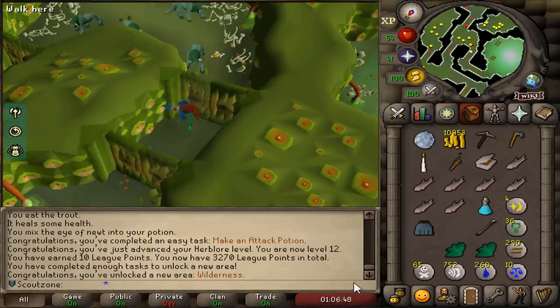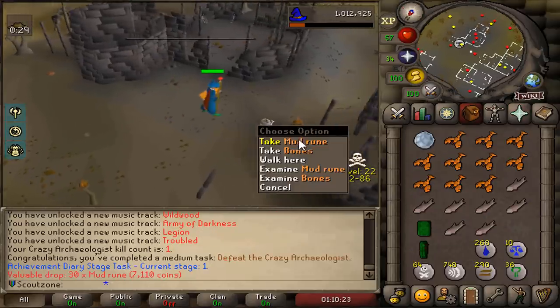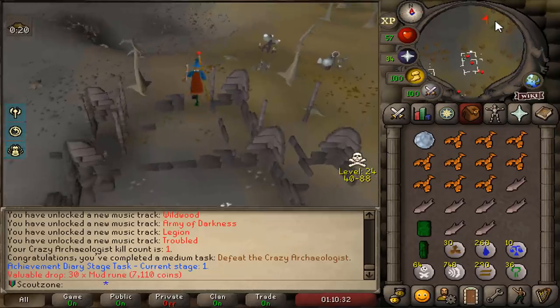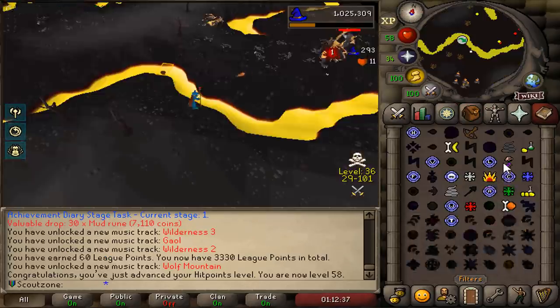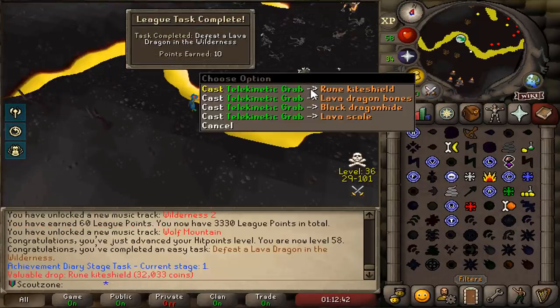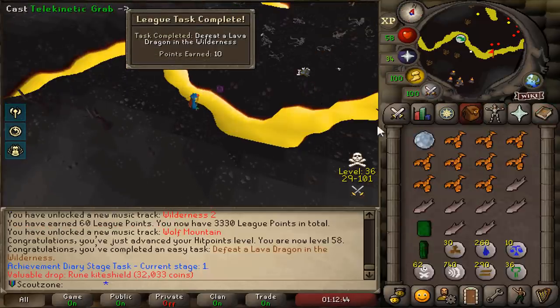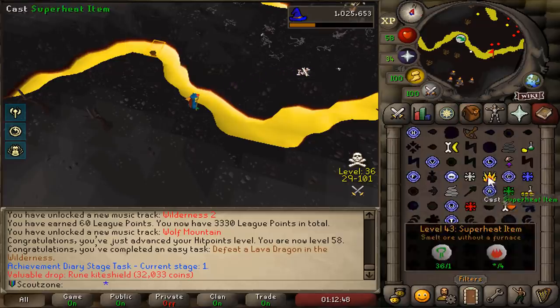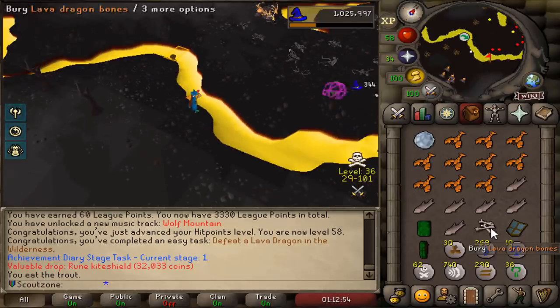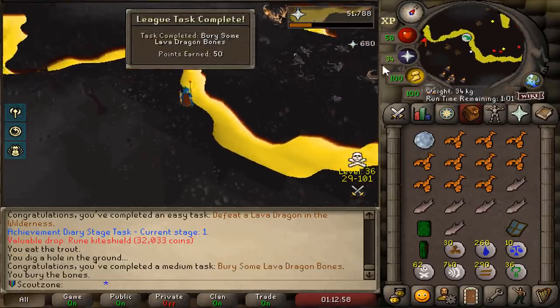It's time to do some bosses - here we go. First kill for 50 points. We're not going to waste any time - we go to the next boss. A lava dragon. Lava dragon killed. Rune kite shield as well - what a great drop, such an upgrade. Lava dragon bone - that's going to be another 50 points if we bury this. 50 points. Open a looting bag for 50 more points.